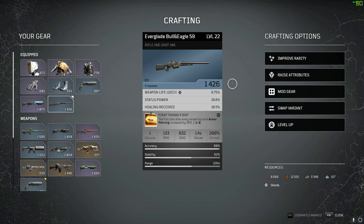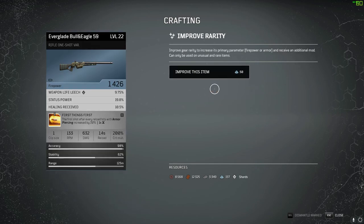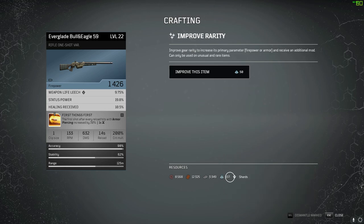We have a blue rifle with 1,426 firepower. What you can do is improve the rarity of this item — it's blue now, so if we click 'improve rarity' and hover over it, it will go purple. The firepower goes up and it lets you choose one from three available mod options, because a purple item has two mods, making it an epic. This is going to cost you 50 titanium, which you get from bosses, tough enemies, or by dismantling epic and legendary items.